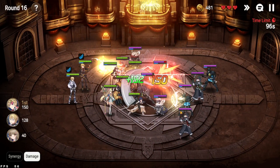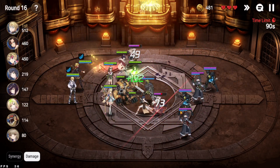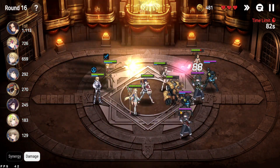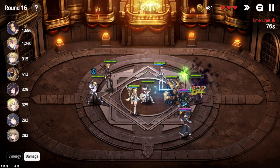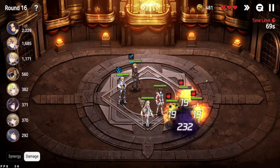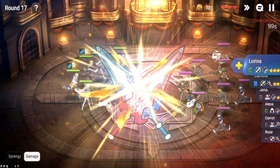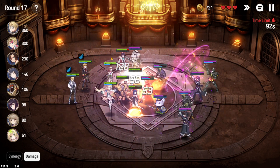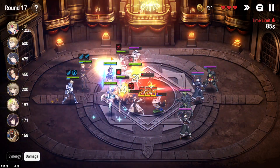Rounds 16 and 17 are economy rounds. We'll use that to check our comp's survivability and see if there are any bottlenecks. We'll hopefully get some imprints. Our economy is looking stellar — we're at around 700 gold. Let's econ one more and we'll be at 1000, which grants us 20 pulls at 50 gold a pop. Really good value.